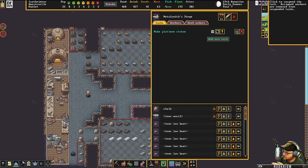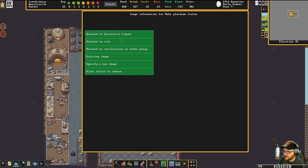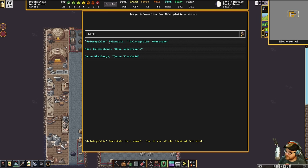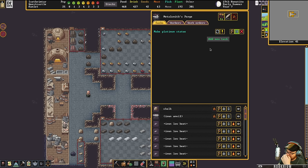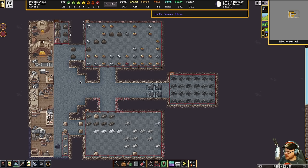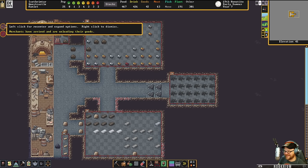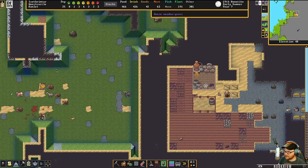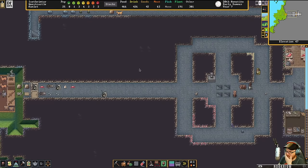I want this platinum statue to be made as a historical figure of Dr. Loot Goblin. I'm pretty sure that's who it was. If it wasn't, I'm sorry. The humans have arrived. We could trade with them. These guys have armor and are a little more geared up, so maybe we shouldn't charge in there immediately.